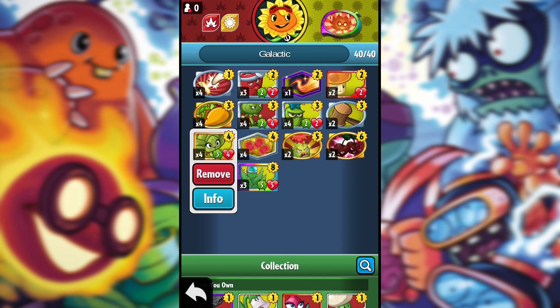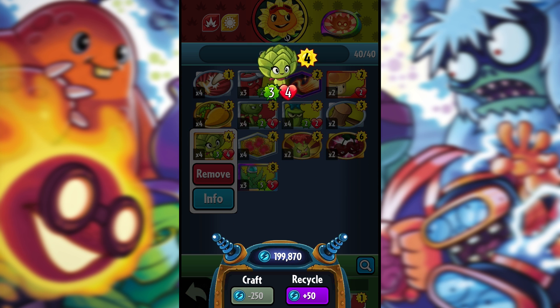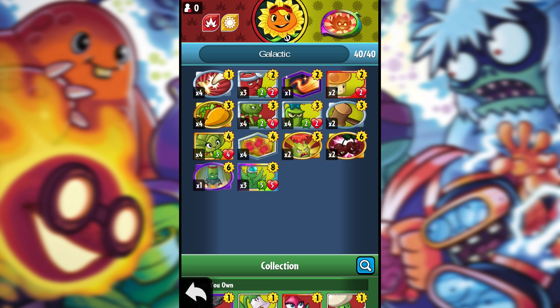Even if you don't have the Hurtichoke in an environment, if you heal, it's still going to deal 4 damage to the hero. And if you do have it in a Venus Flytrap planet environment, it's going to deal 4 damage, heal yourself by 4, deal another 4 damage, heal yourself by 4 — and so on. It's very, very powerful.